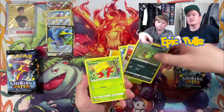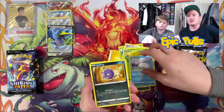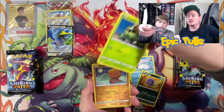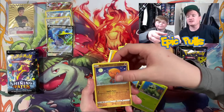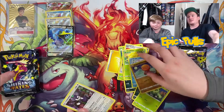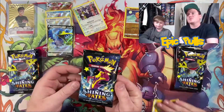Starting off pack three with Lightning Energy, Thwackey, Tropius, Gym Trainer, Spinaroak, Gossifleur, Snom, Coughing, Cacnea, a Reverse Trap Pinch, and a holo Indeedee — so no shiny hit in that pack there, but not bad pulls. Let's get into the fourth pack and see if we can find another shiny hit.